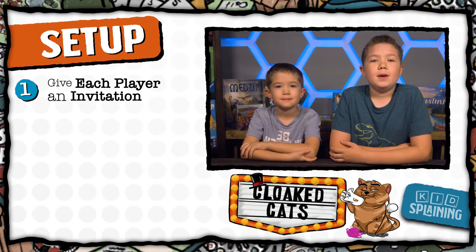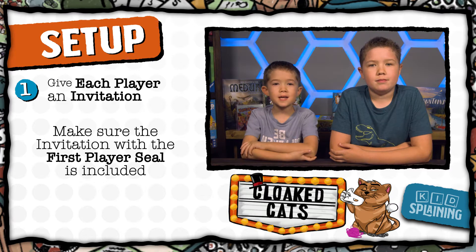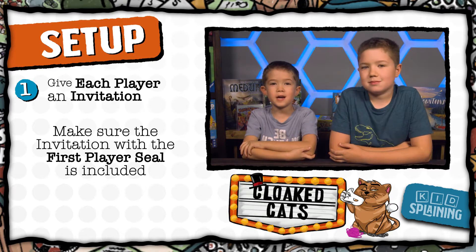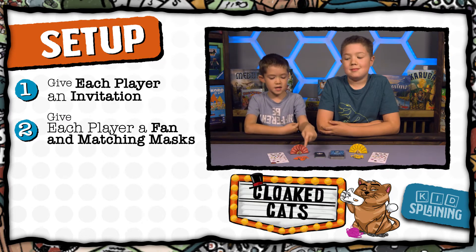To set up the game, fill as many invitations as there are people playing, and make sure that the invitation with the first player seal is included. Then give each player an invitation. Whoever has the invitation with the stamp on it goes first. Give each player a fan and matching color masks.